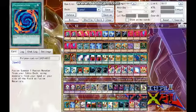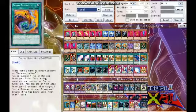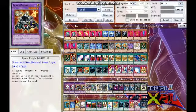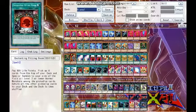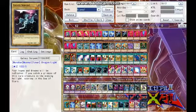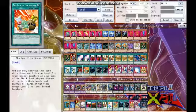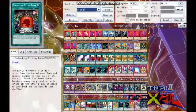Then we have Polymerization because you have to fusion summon, Fusion Substitute for the same reason, and two Instant Fusion just to bust out Ojama Knight right away. We have Enchanting Fitting Room — pay 800 life points, pick up the top four cards of your deck, and any level 3 or lower normal monster you find there, bring it right out to your field. Galaxy Serpent, B-Tron, the Ojamas — bring them out. The others get shuffled back into your deck.